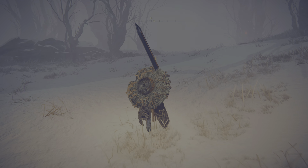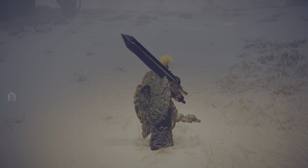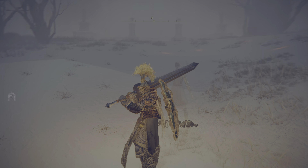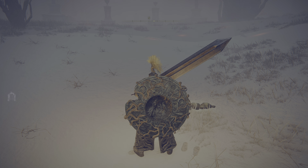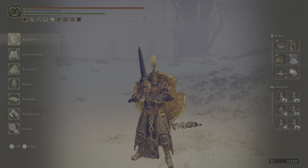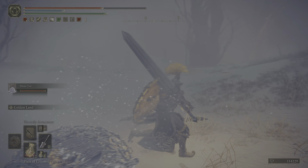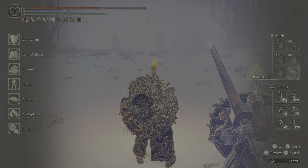Moving along here, we can summon in Melina right here on the ground. You can summon her if you want, but I wouldn't recommend summoning if you have good spirit summons already leveled up and your character is a decent level, because summoning - bringing in a friend or calling in NPCs - will increase the boss's health by at least 10% or more. So with that, I'm gonna call in my mimic for this battle.